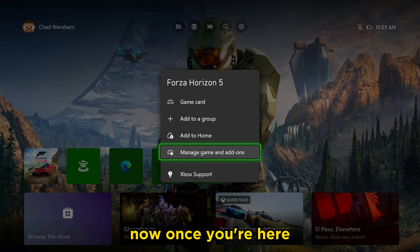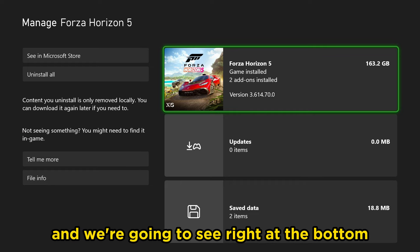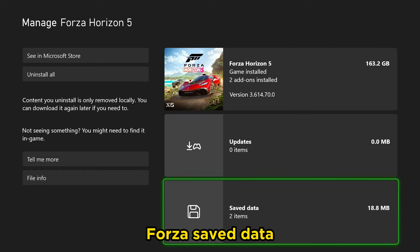Once you're here, go to Manage Game and Add-ons, and you're going to see right at the bottom Forza saved data.